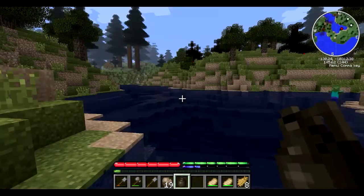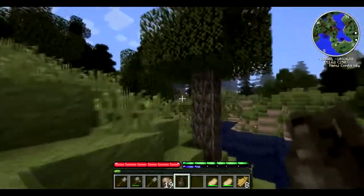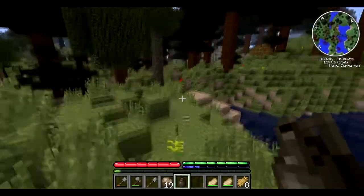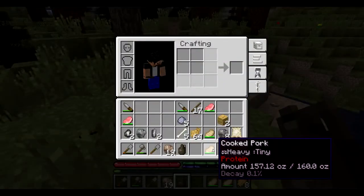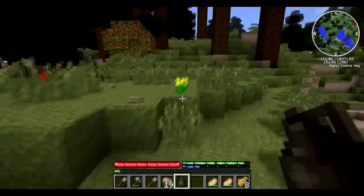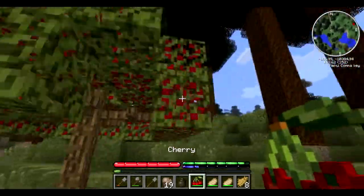I see in the distance a fruit-bearing tree - we can get some food from it too. The cooked pork gives you protein only, and you need to fill all your nutritional needs in order to have a big life bar. The lower those nutrition parts get, the smaller your life becomes and you die really easily. These trees have fruits on them, so that's nice.